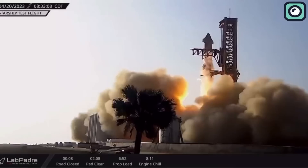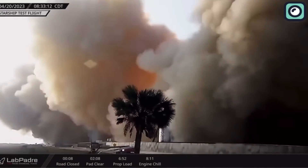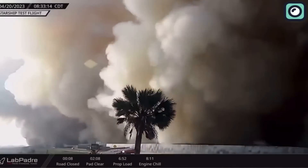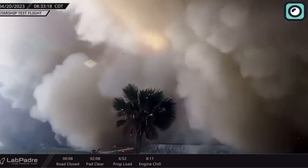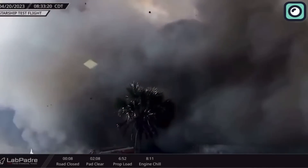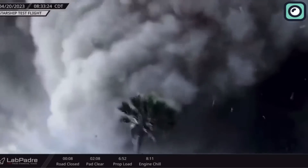Footage from the scene, captured by LabPadre's VR camera, showed the aftermath of the launch near the launch and catch tower. This was the first time Starship had attempted such a powerful launch, with 30 of the 33 Raptor engines firing at full capacity, generating an impressive 16.5 million pounds of thrust.